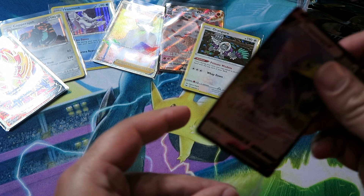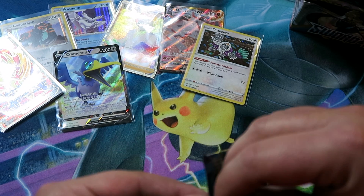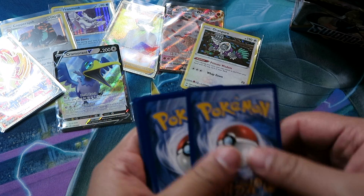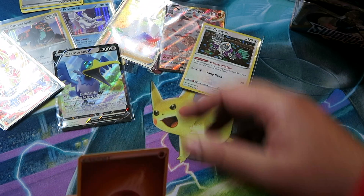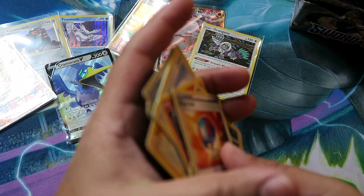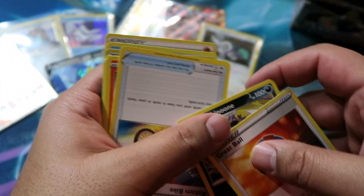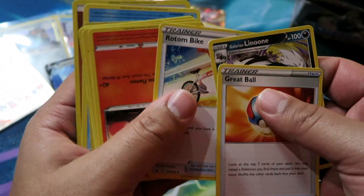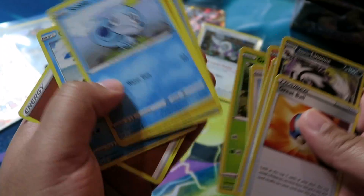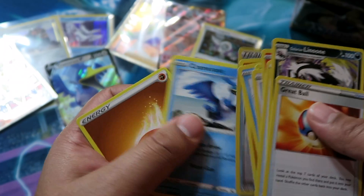Cool card. Four hits so far with the awesome Professor's Research and Zamazenta V. This is the first box opening I've put on YouTube — might as well mess it all up! Pack nineteen: Grapplett, Galarian Linoone, Rotom Bike, Silizapide, Grookey, Sobble, Rhyhorn, Reverse Crushing Hammer, and then Cramorant regular rare.